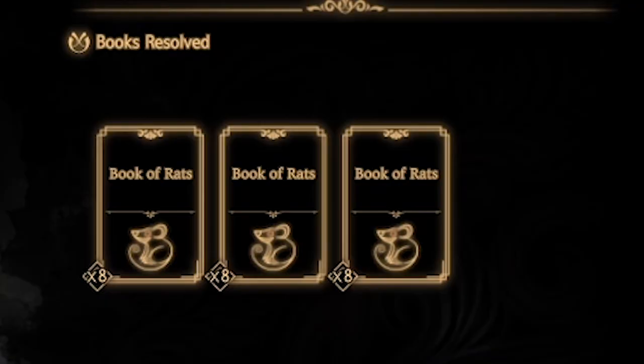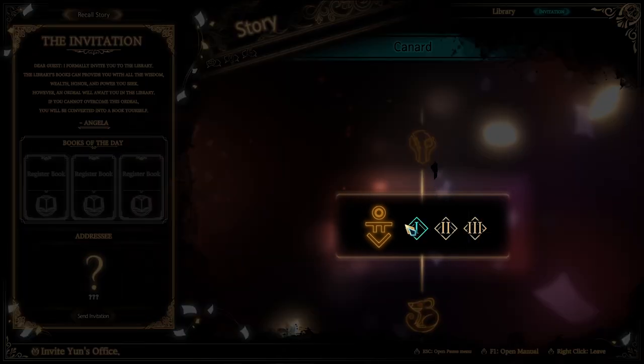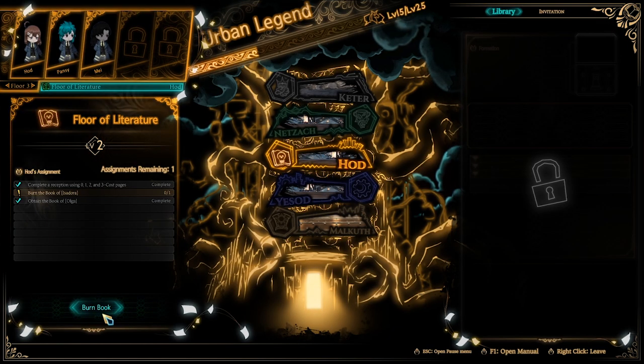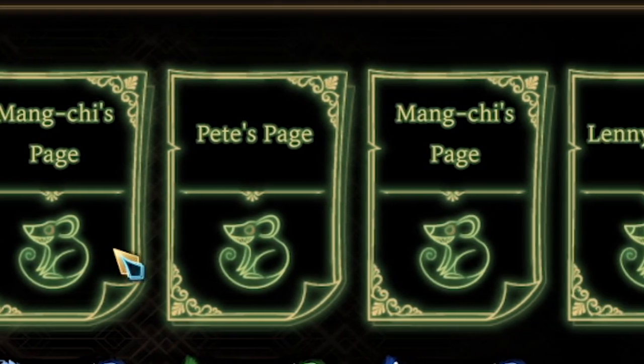You defeated the enemy — congrats! Their flesh and blood has now been compressed into a piece of literature for Angela to do god knows what. So your prize is a new book, and now you have some options. A: save it and use it as bait to lure more innocents, or B: burn the book like all the hip guys did back in the day, and have a chance at getting new equipment called key pages — that's your armor.